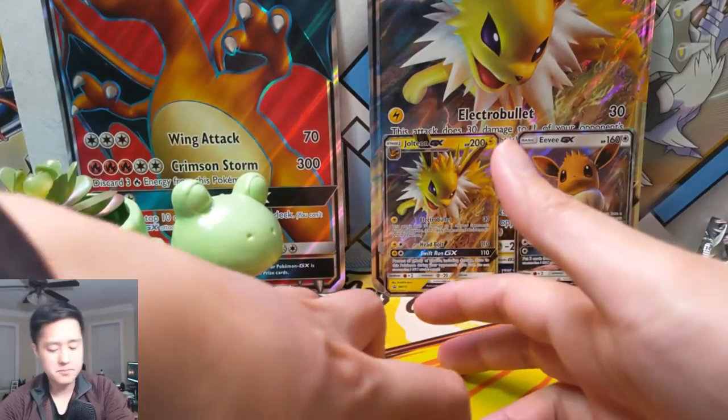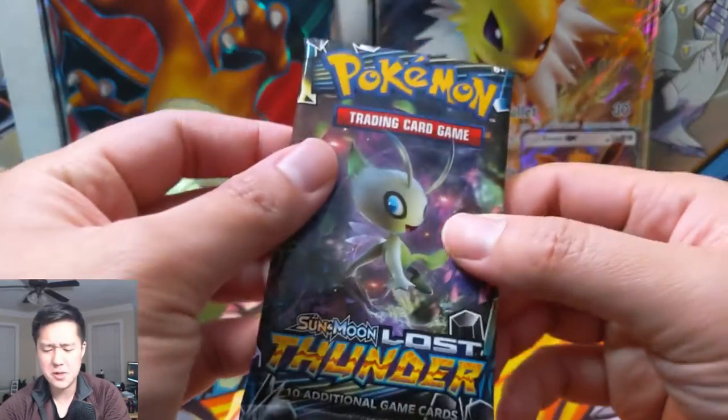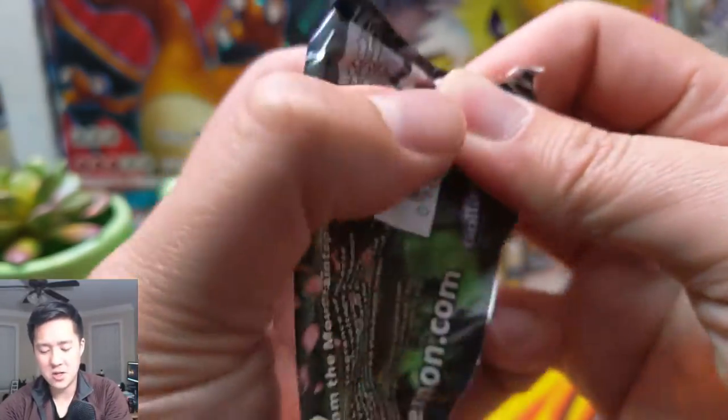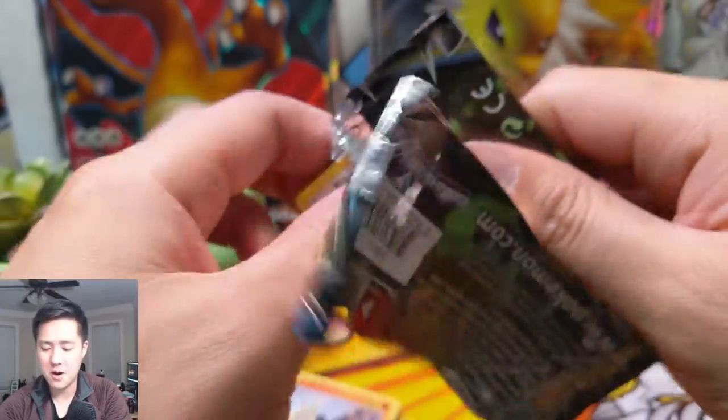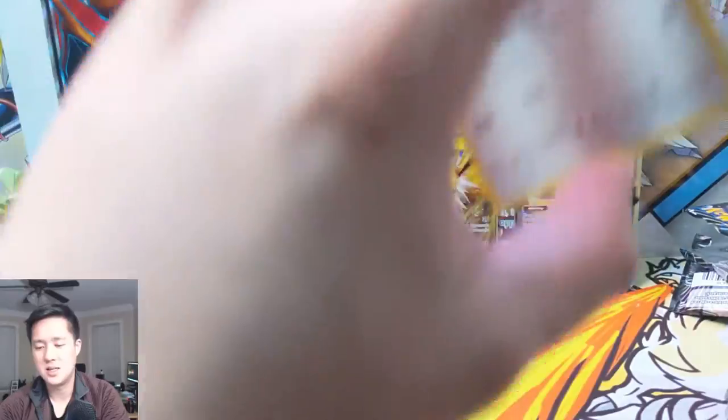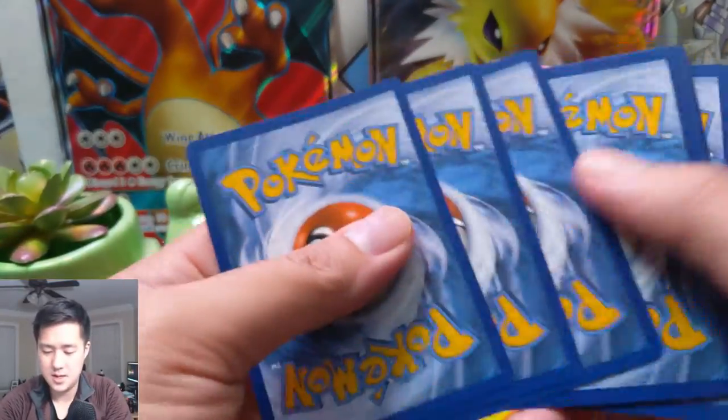As far as rares go, Magcargo's a pretty good one, but we have yet to pull any kind of GX. Let's go to Lost Thunder — a lot of good stuff in here. There are a couple really powerful cards: Blacephalon and Ninetales. I think Blacephalon is the better one.